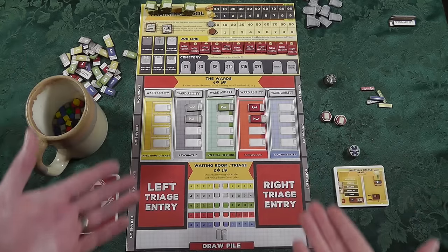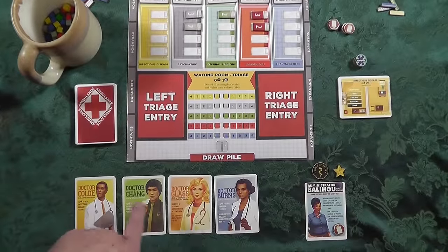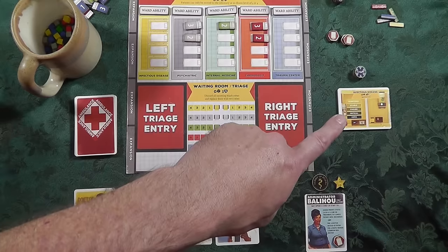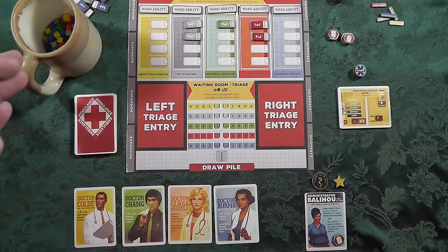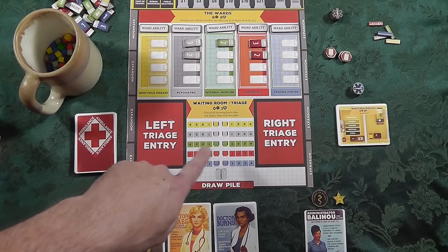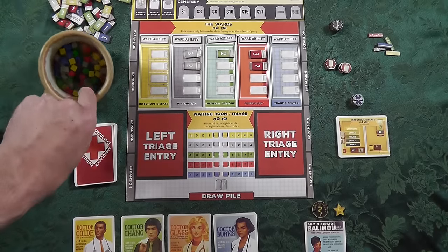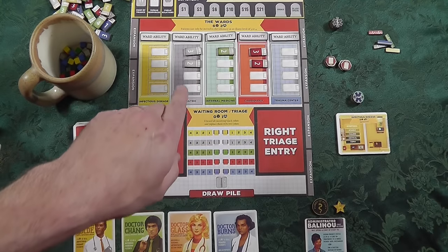All right, you are looking at my Healthy Heart Hospital. Let me pan down and show you — these are my doctors that are going to be working for me, my administrator. These are some improvements I can make to the hospital, which include operating rooms, emergency rooms, and a morgue — we'll get to that in a second. My waiting room, so triage, is going to be these cards coming in, and this is a waiting room involving these cubes that I normally wouldn't be able to see — they'll be pulled out blindly.